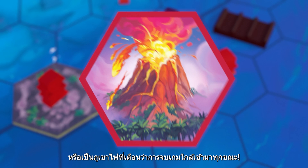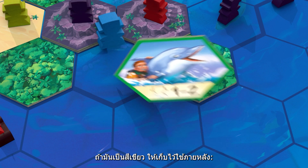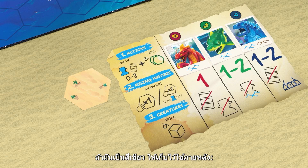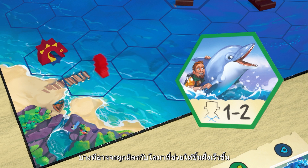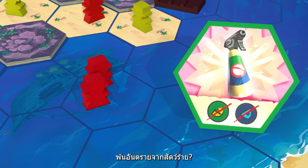A red tile could also be a volcano announcing the end of the game. If it's green, store it to use its power later — maybe you've befriended a dolphin who will help you get to shore, or found a repellent to ward off a creature and spare your adventurers.